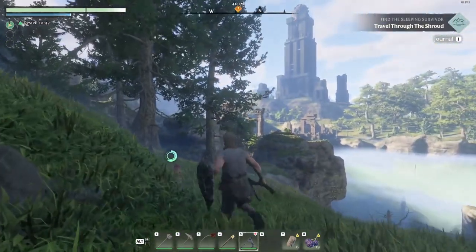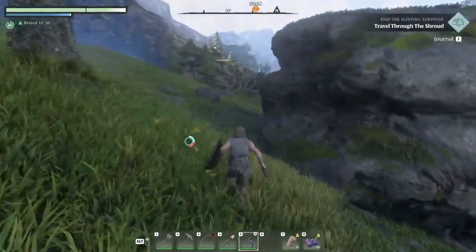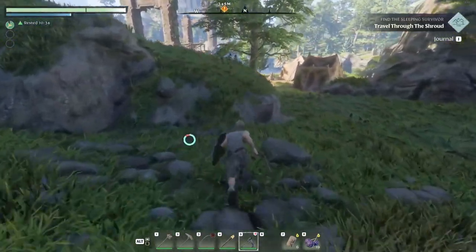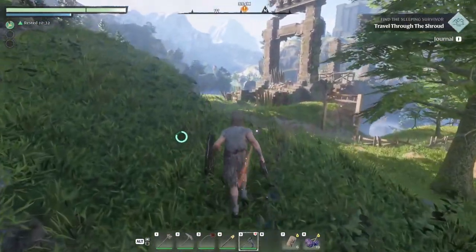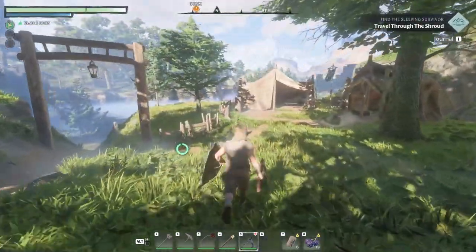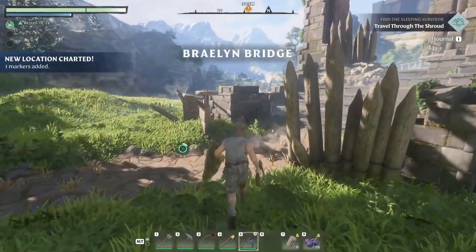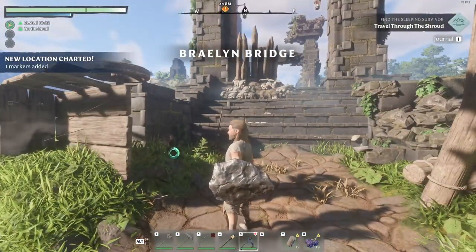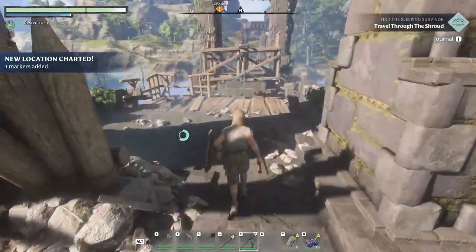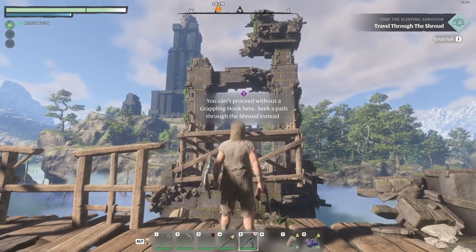In order to do that, we're going to approach this big bridge right in front of our build. We can go up the bridge and do a little bit of looting if we want, but we're actually going to be using this path off to the side to go into the shroud itself. This is Braylin Bridge — it's a new marker. We can come up here and do a bit of looting, but we can't get across without a grappling hook — there are instructions on that.